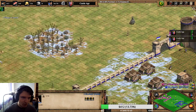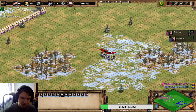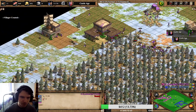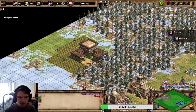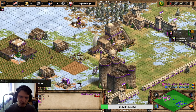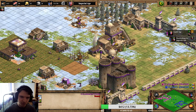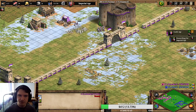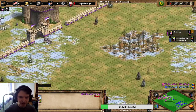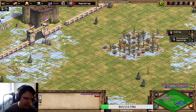At this point Dote has more map control because of his monk and Janissary, and I'm having way better economy. This will then mean Dote needs to push - he will have to play aggressive. It's all about whether I can defend against this push. If I can defend, I win because I have better economy behind it. If Dote kills me, then he obviously wins the game.